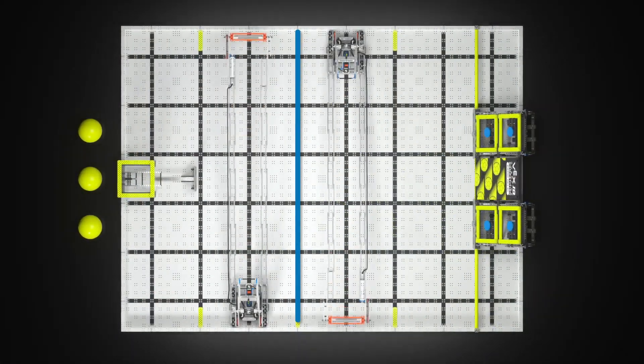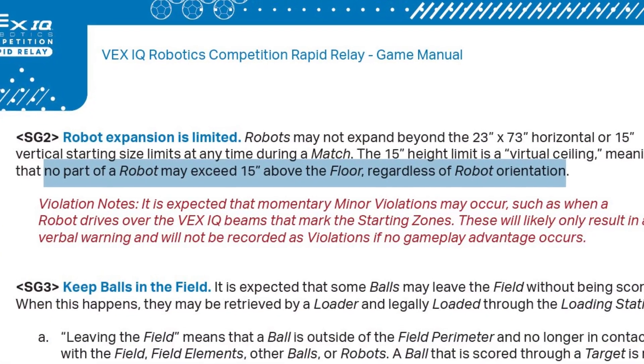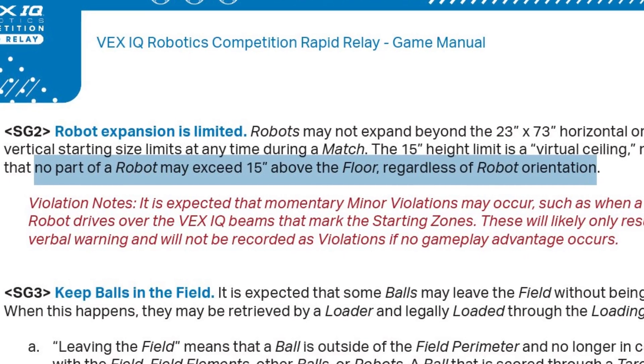The only other significant rules are probably the robot size box. According to G5, we have a massive robot size box this year — it is 23 inches wide by 6 feet long by 15 inches tall. However, you got to be careful of rule SG2, which says you're limited to a max of 15 inches the entire match — you can never expand beyond that. That means if you have an arm trying to reach up and score balls in the top goal, you're not able to do that because the top goal actually starts at 17 inches. So if you want to score in that high goal, you're going to need some kind of shooting mechanism.